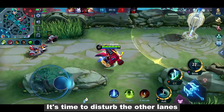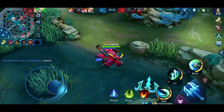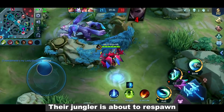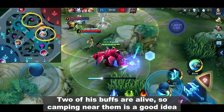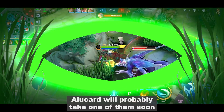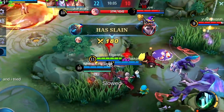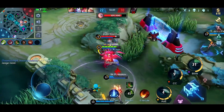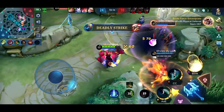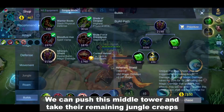Now that they've pushed the Freeze Tower, it's time to disturb the other lanes. Their jungler is about to respawn. Two of his buffs are alive, so camping near them is a good idea. Alucard will probably take one of them soon. Now he's dead again. Four of them are dead — we can push this middle tower and take the remaining jungle creeps.